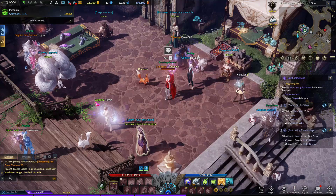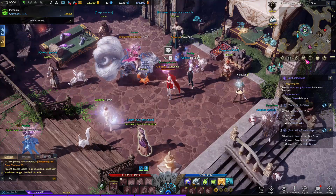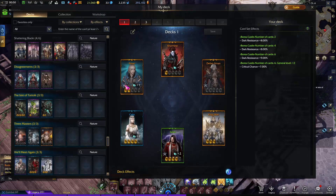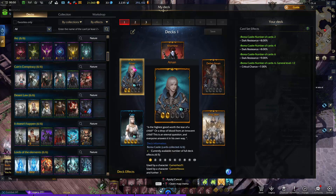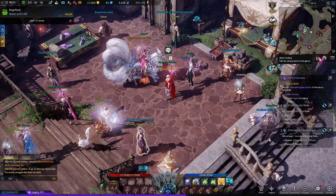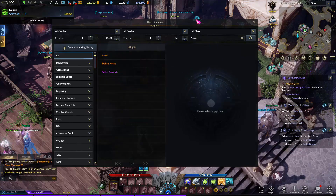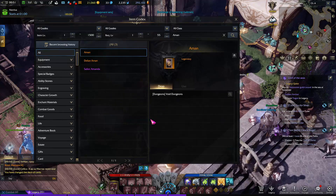To find how to get any specific card, the most effective method is to use the item codex. You press on that, then search for the card you need — let's say a man card. It will tell you all the ways you can get that card.